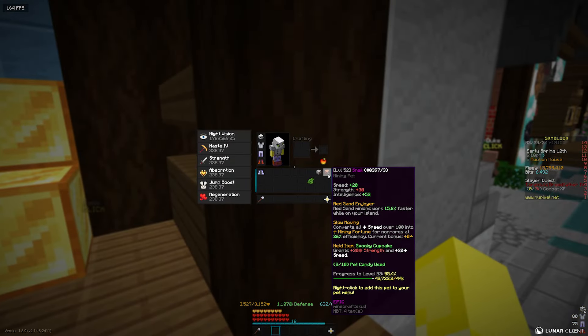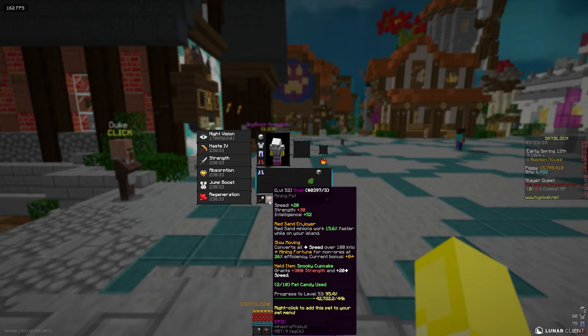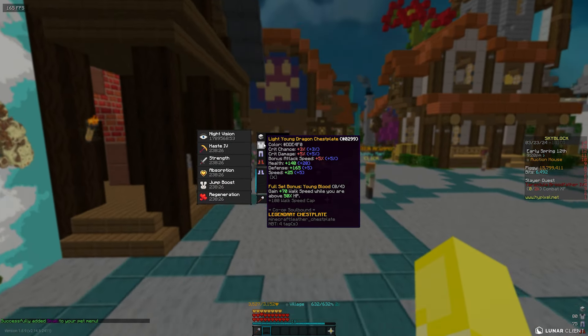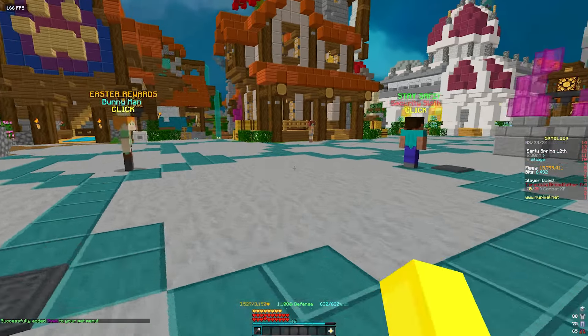Now, it's not 77 million coins — it's probably less than 10 mil. But right now I have a level 52, so any money I make, I just want you to double it. If you see there, it converts all speed over 100 into mining fortune for items that don't have mining fortune applied to them — so non-ores.